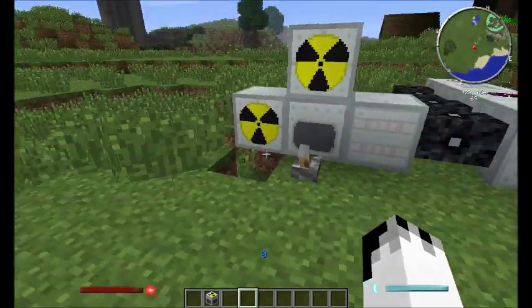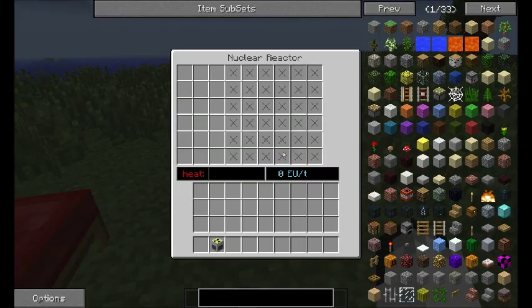Something to note: the MOX reactor fuel will actually output more EU the hotter the reactor is. It's meant to be five times EU for a 100% heat reactor. Obviously that's going to cause a few other issues, like the reaction running away from you and basically ending up with a massive crater.